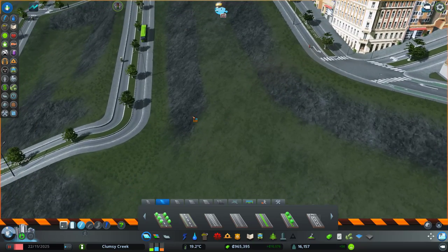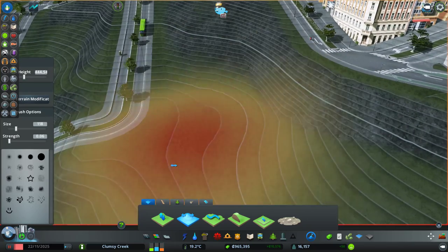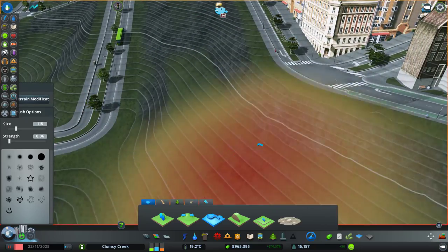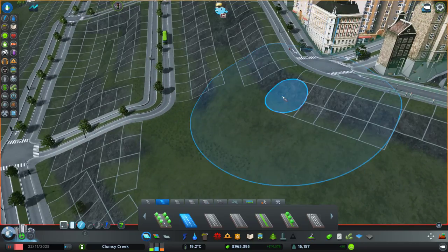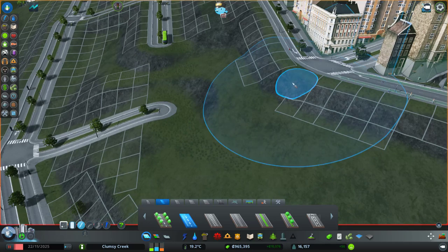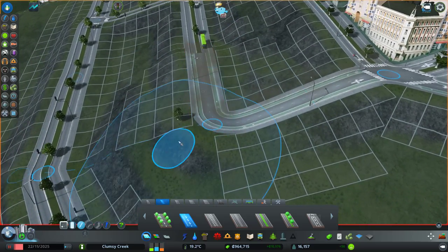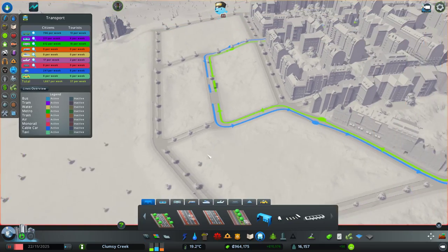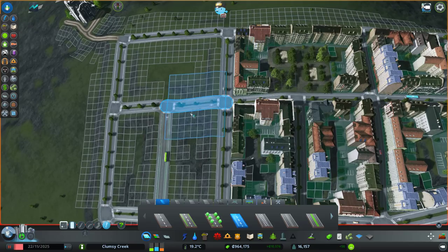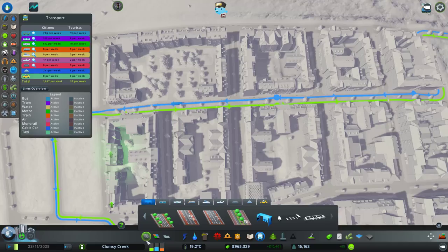There's a bump causing problems - let's smooth that out and flatten it. If one day physics finds a use for these terrain tools. Let's delete the problematic road segment and make it from scratch. There we go. This one can be the road with trees. The buses haven't figured out yet which new route to take because we deleted the road - let's unpause the game and let it figure out on its own.